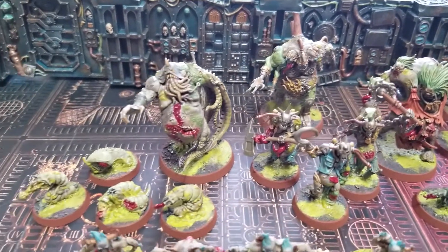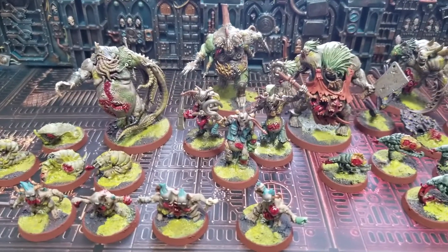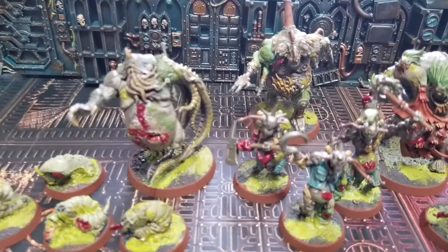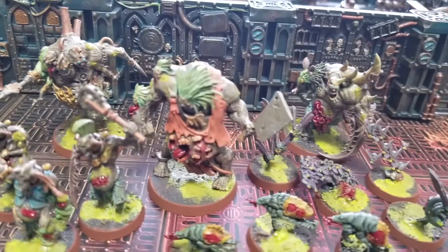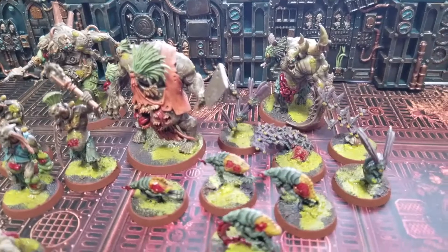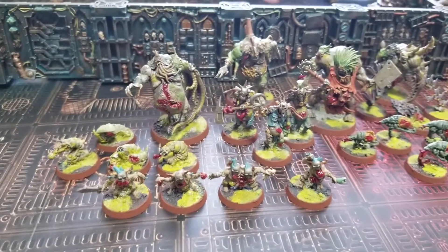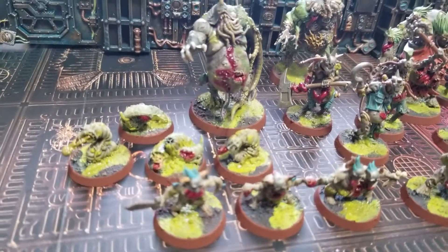These miniatures are actually quite old. They are not the original Gellerpox Infected from 2020 — I believe it was 2019 or 2020 that Games Workshop released the Kill Team: Rogue Trader box set, where you had two new factions: the Elucidian Starstriders, who owned the rogue trader ship, and the Gellerpox Infected, who were the antagonists. I never bought that box set because I thought it was too expensive, and I was always waiting for Games Workshop to release these Kill Teams in their own individual solo boxes, but it just never happened.